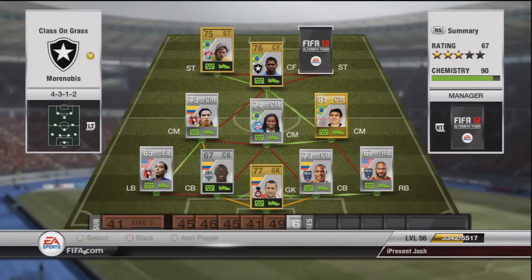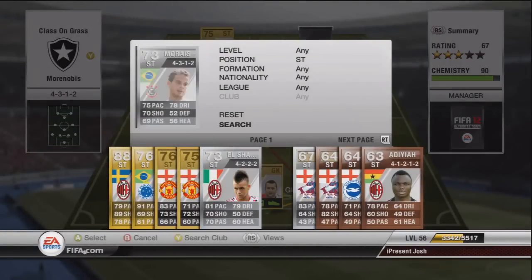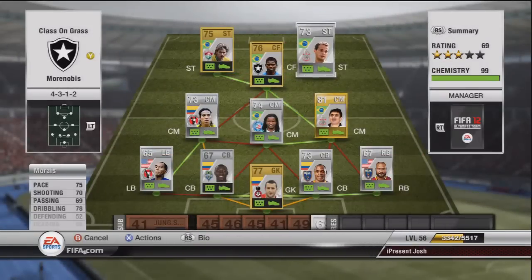Moving on to the last striker, we have Moraes — a player shown many times but new in this position. He's got 75 pace, 70 shooting, 69 passing, and 78 dribbling. I wanted to try another striker out other than Marlos and Wallison. He's costing around about 6,500 in the striker position and has the playmaker trait.